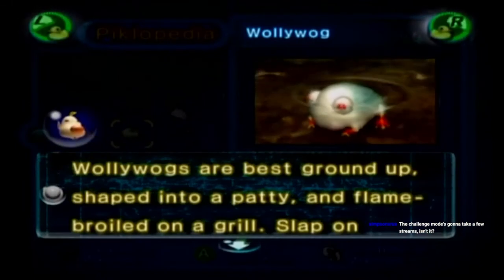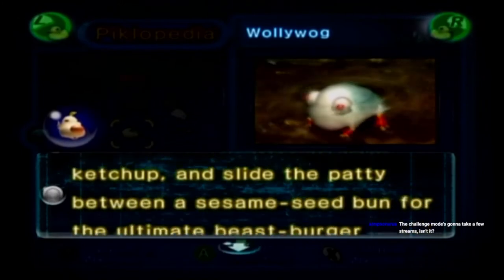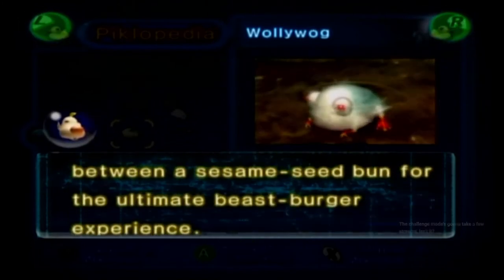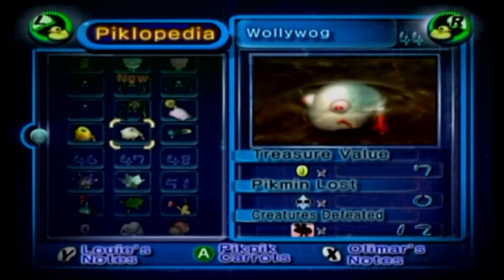Wallywog: 'Best ground up, shaped into a patty, and flame broiled on a grill. Slap on tomato slices, lettuce, onions, ketchup, and slide the patty between a sesame seed bun for the ultimate beast burger experience.' Challenge mode is going to take one or two streams — it won't take that long.